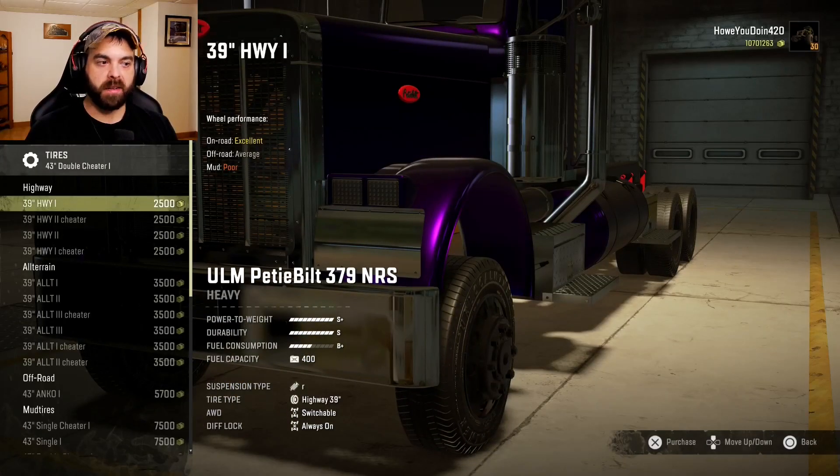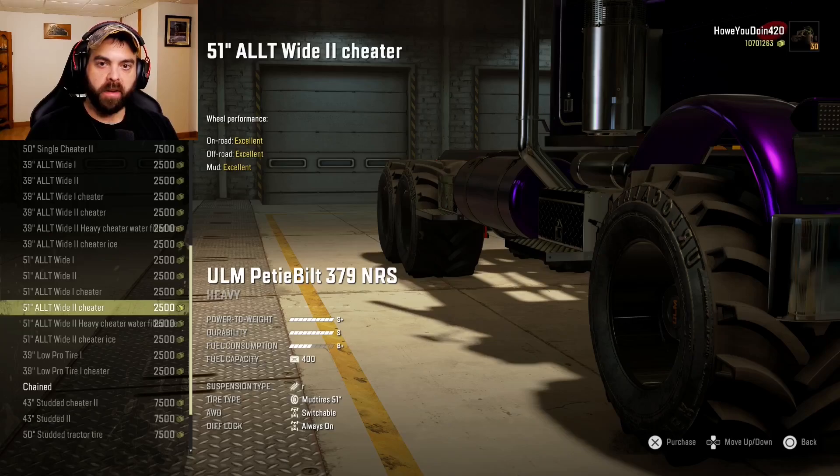Tires — oh my god, he's got a lot of tires. After going through his list I think I'm going to go with the 51 inch all-terrain wide two cheaters. Let's give those a shot. He does have quite a few options to choose from and they all look pretty good, but let's try this one.